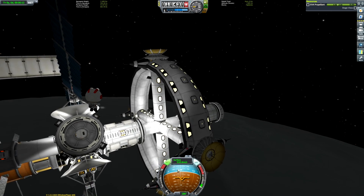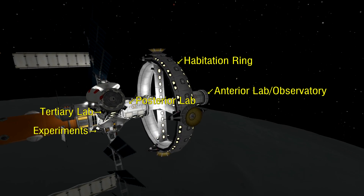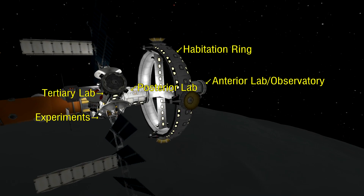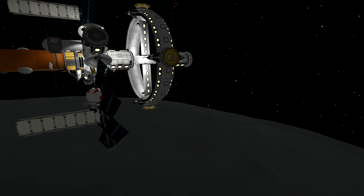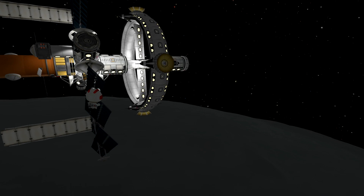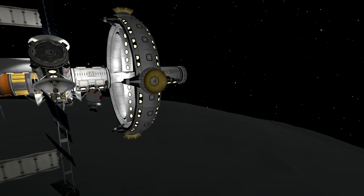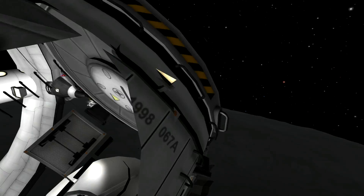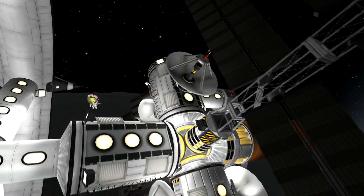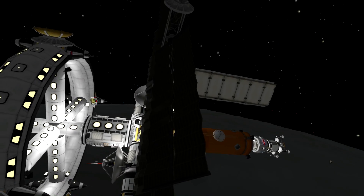That's pretty much it, so we can do a quick overview of the space station. You can see the experiments there. There is a link to download the craft file in the description if you want to. I don't tend to recommend downloading craft files for space stations though, because I think one of the things that makes it nice is that it allows you to express your own creativity and design something quite cool.